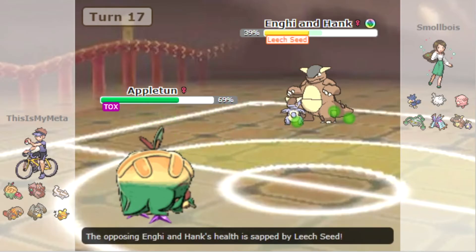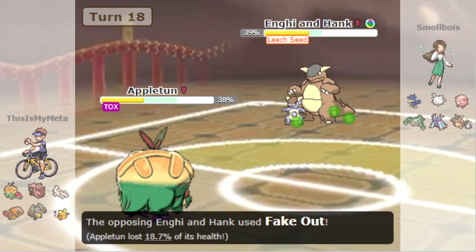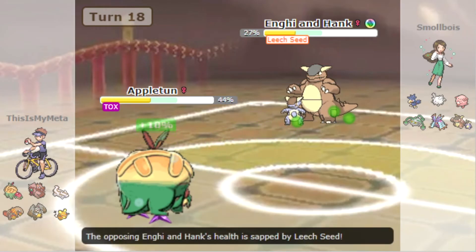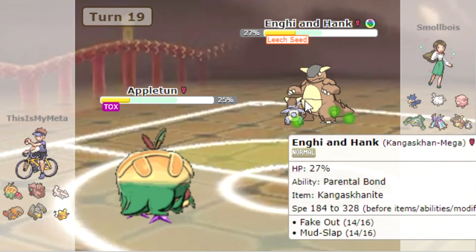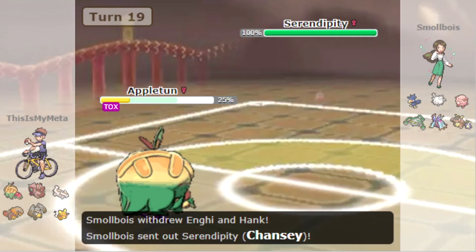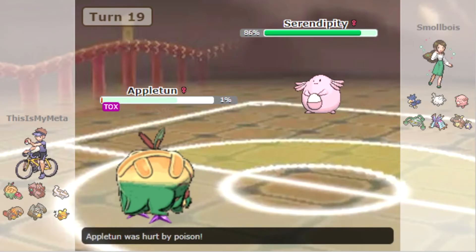They're going to Kangaskhan on the Leech Seed. I think we just Seed Bomb — yeah, they go Fake Out. Fake Out is really good on Mega Kangaskhan. Then they've got to have some move that's better than Mud-Slap, right? Well, that did nothing.